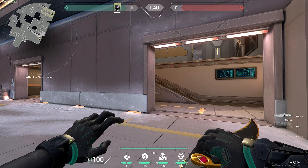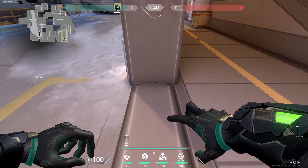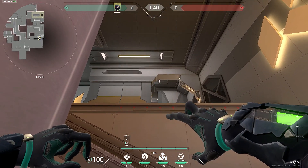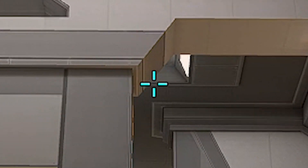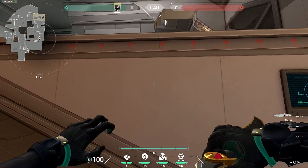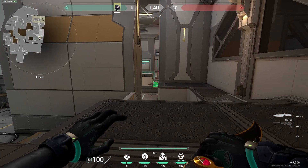To start off, I'm going to show you a post-plant molly lineup for a default. To do this, all you have to do is be at the second doorway at A lobby. Then line your crosshair up in the very middle of this bar at the wall. Come against the wall and point your crosshair right up at the ceiling at the line that intersects with the ramp. Have your crosshair off the ramp just a bit and then shoot. This molly will hit the back wall of A site and then land at default.